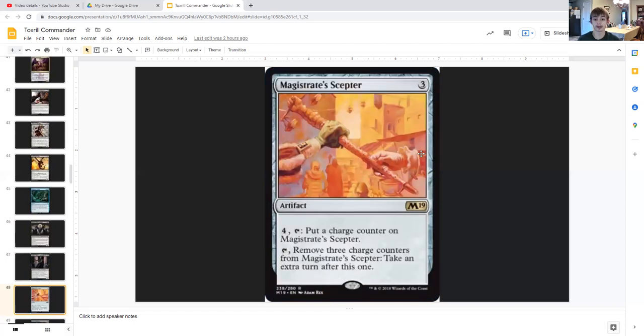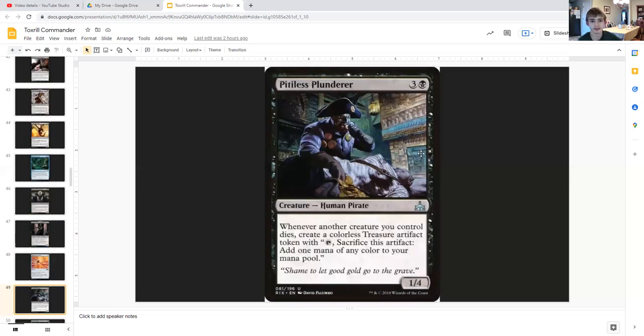Magistrate's Scepter is an artifact for three generic. For four generic you can tap it to put a charge counter on itself, then tap it to remove three charge counters and take an extra turn after this one. The reason we have this is because we have so much proliferate in this deck — why not make use of it to also give us extra turns?